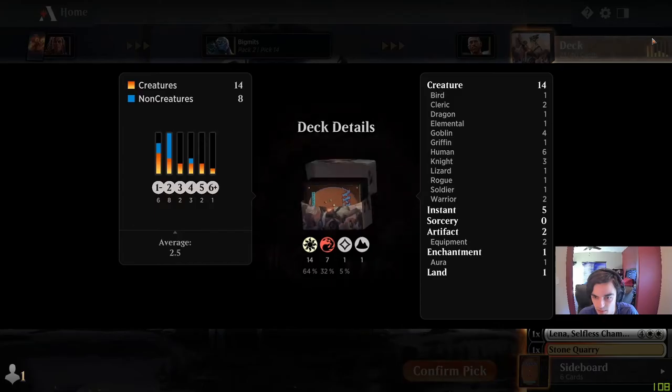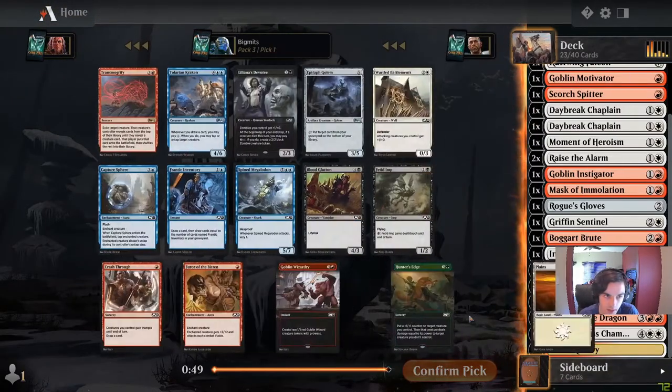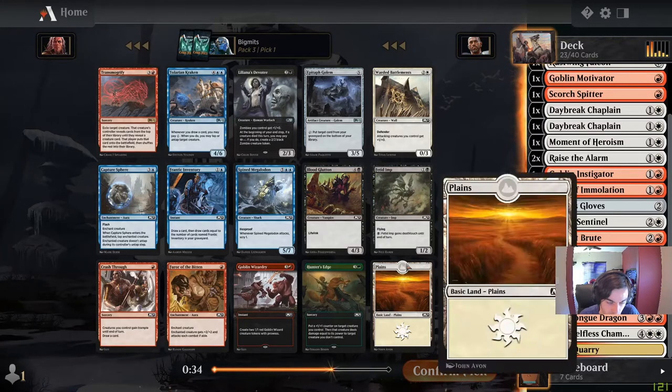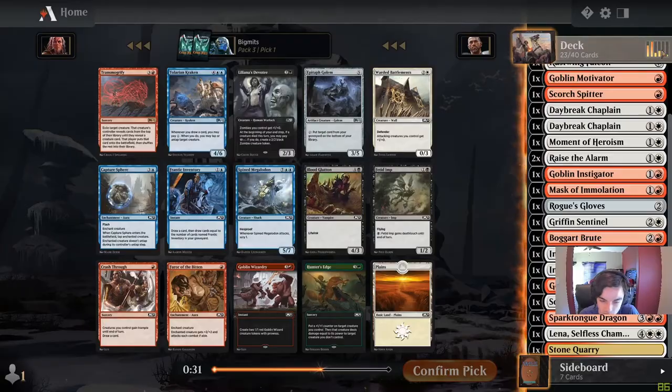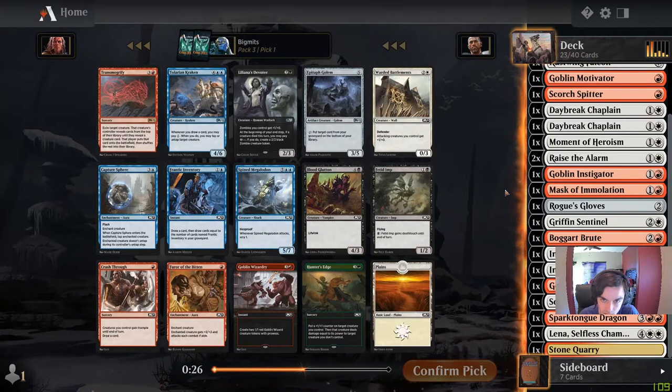How many goblins do we have? Four goblins in the world. Pack number three. Warded Battlements — that's interesting but it might wheel. There is Furor of the Bitten. Goblin Wizardry. How many dawn creatures do we have? Five instants, a couple enchantments. Feels bad picking Warded Battlements, but it might be the pick. It also fits into the three drops — yeah, I think we just take Battlements here. Like I said, it goes with our go-wide board state.